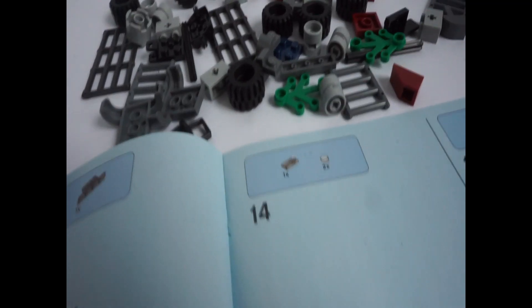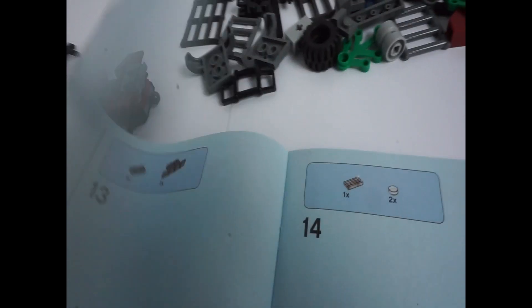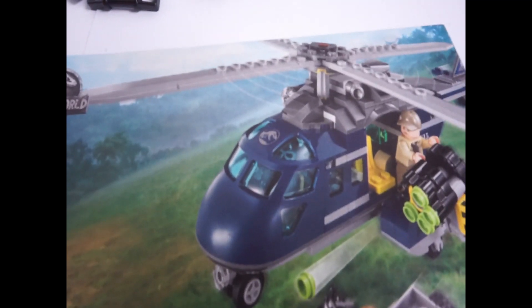So I'm building this set right now. Here are the pieces from bag one and I'm looking at the instructions — and I notice there are stickers needed. But wait, there are no stickers in the box — nothing. I almost went to Bricklink to order them from Belgium. But then on page 22 of the instructions, I found them. I am the dumbest person alive. The stickers were folded inside the instruction booklet the whole time.